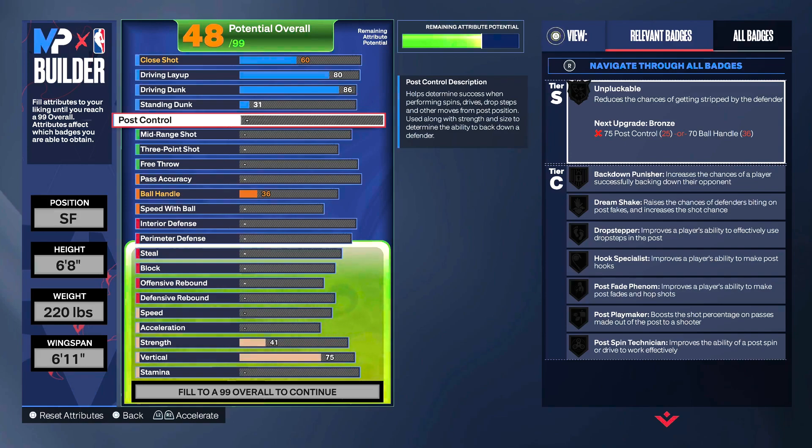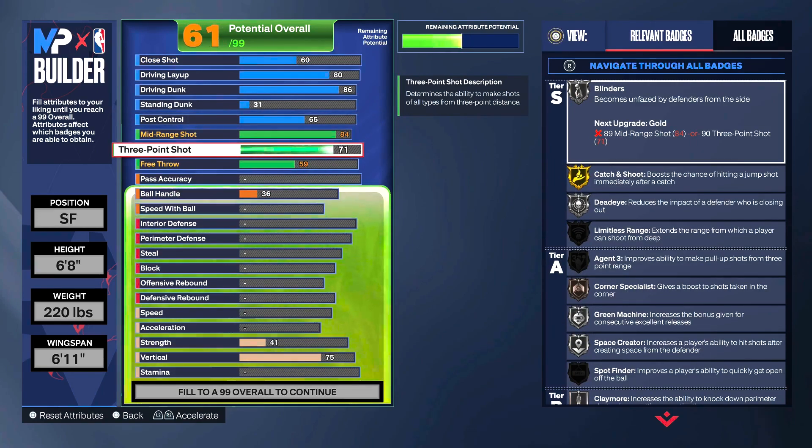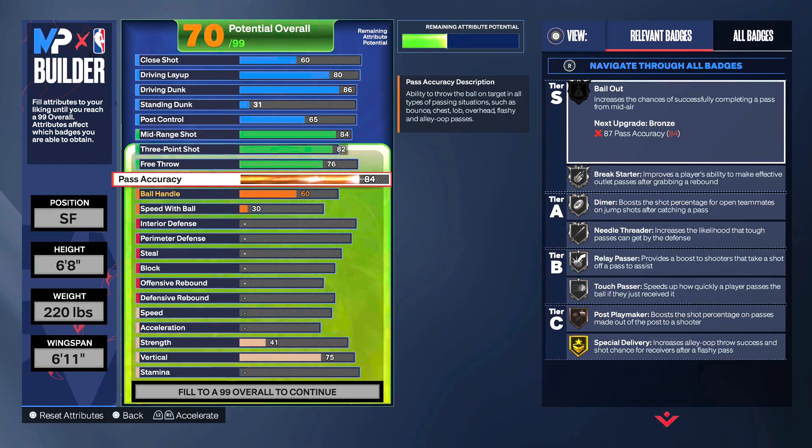To make it as close to Paul George as possible, we went with a 65 post control. Mid-range jump shot we put up to 84, and the three-ball up to 82. There is another version of this build with an 85 from three, which allows you to get bronze limitless range — I'll put a screenshot of that at the end of the video. For free throw, I put this up to 76 just because I want this build to be able to knock down free throws in the rec. Pass accuracy we put at 84.